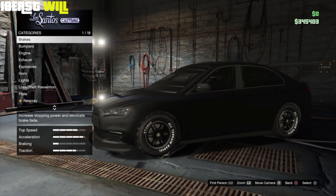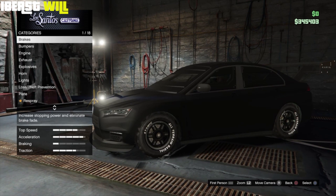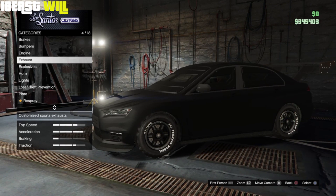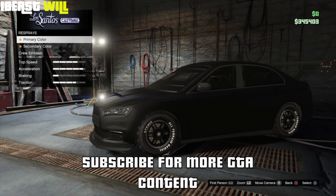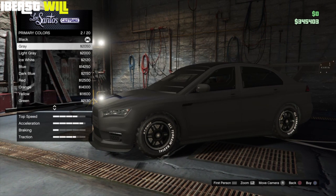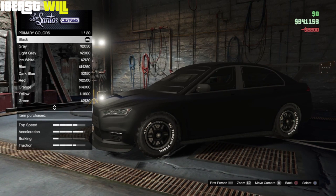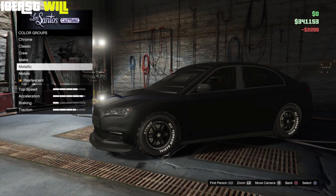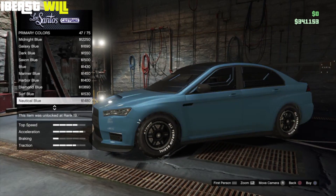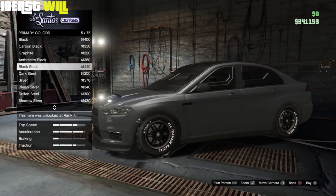First, head to your nearest Los Santos Customs. Once you're there, head inside and scroll down to Respray. In Respray, go to Primary Colours then Matte — select whichever matte you want. I'm going to select black, so I'll go Grey then Black. Then scroll down to Metallic and scroll through all the metallic options until you reach the beginning again.